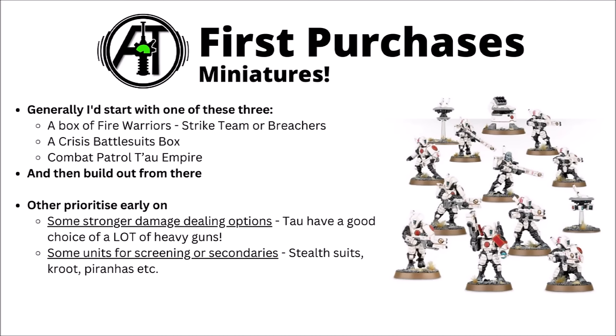That brings us to actual first model purchases for the army. I'd probably be most tempted to start with either Fire Warriors or a Crisis Battlesuit box, and likely fairly early on I'd be tempted to get Combat Patrol: Tau Empire, which could be one way to get your hands on Fire Warriors. Build out from there, maybe prioritising a few stronger damage dealers. Tau have a lot of good heavy gun type units with things like Broadsides, the various Tau tanks, or Riptides, and then perhaps a few nuisance units to do secondaries and screening on objectives. Stealth Suits, Kroot, and Piranhas are quite nice for that.